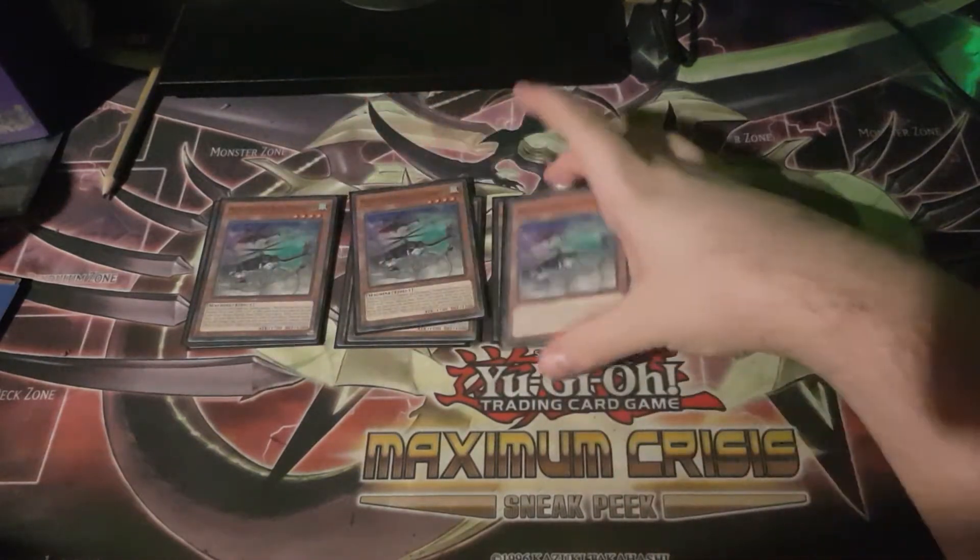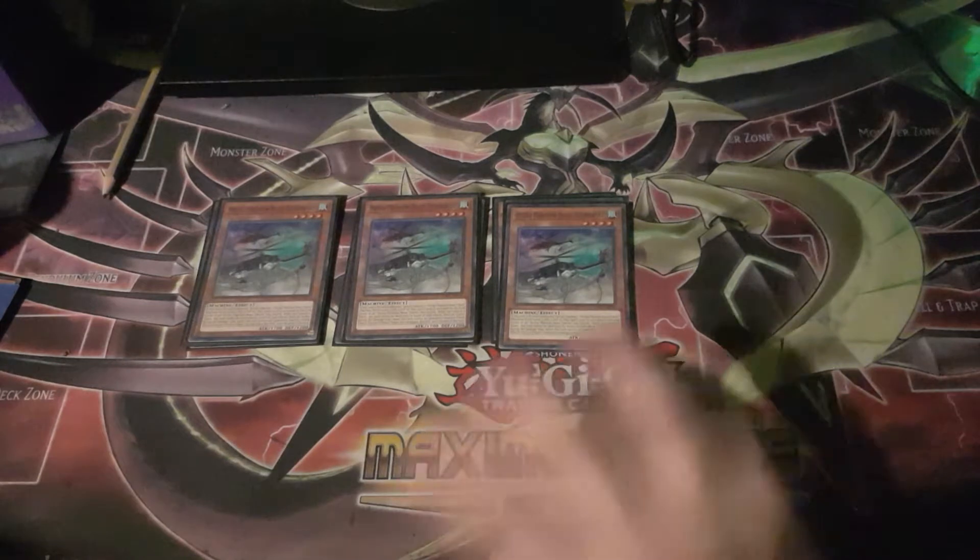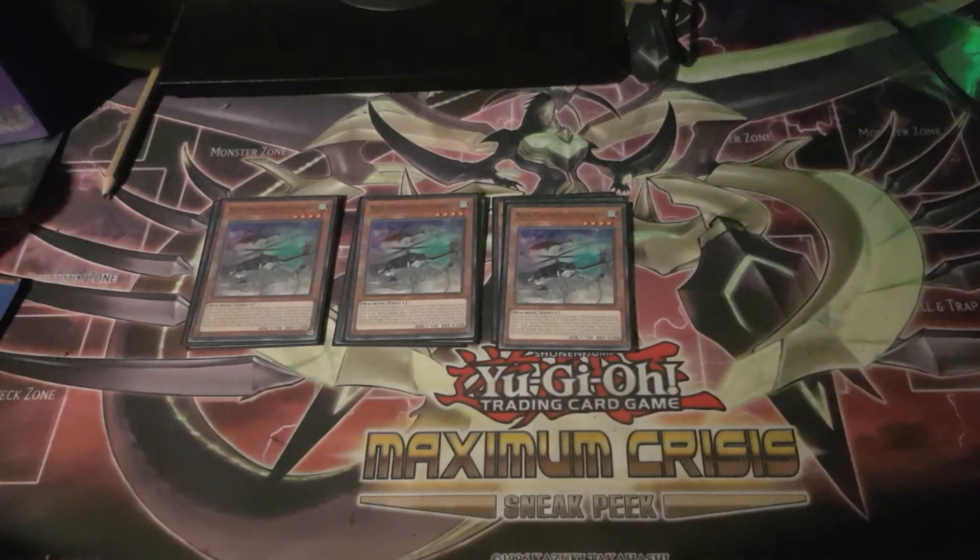Triple Tether Wolf is probably the best Normal Summon in the deck because it generates a token on Normal Summon. However, without O-Lion now, you can't banish the O-Lion from the graveyard to get an additional Normal Summon. Meaning you can't go Scrap Recycler, send O-Lion, summon a token, banish the O-Lion, summon Tether Wolf, summon another token, and go straight into Auroradon without needing to go through the Halka Fibrax lines.